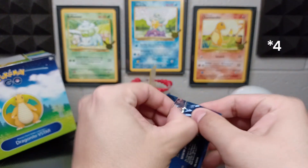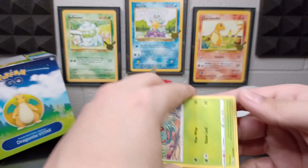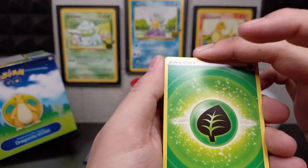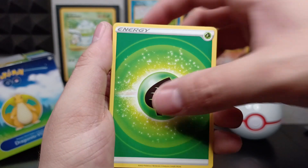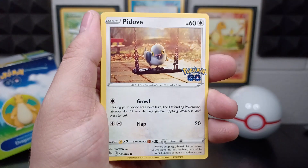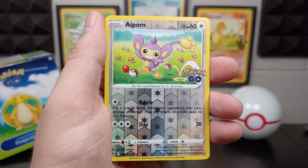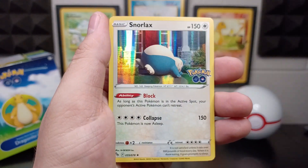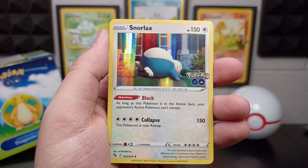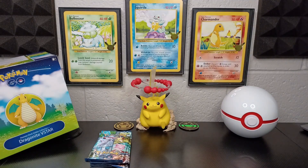Pack number five. Grass Energy, Unfezant, Blanche, Ariados, Bulbasaur, Pidove, Magikarp, Onix, Eevee, Reverse Aipom. And look at this — we got our buddy Snorlax just taking a nap on somebody's doorstep, and it's a Holographic! I guess these might be the actual pull rates for a lot of these, but I feel lucky regardless. Pack number five — we got it!